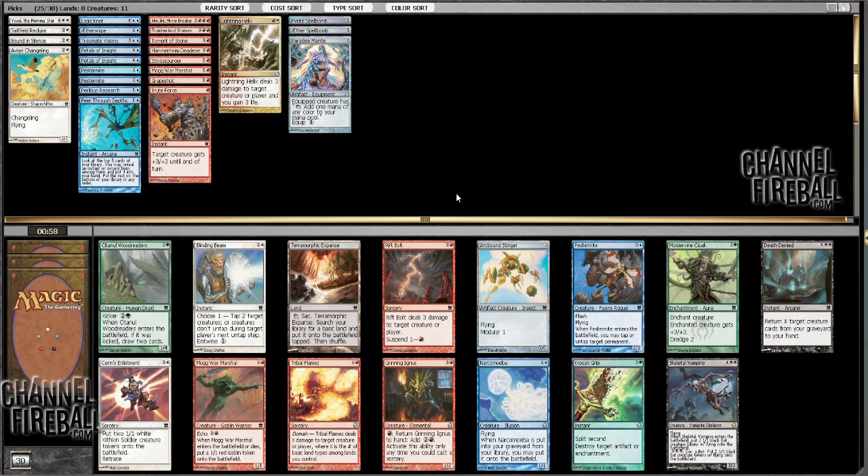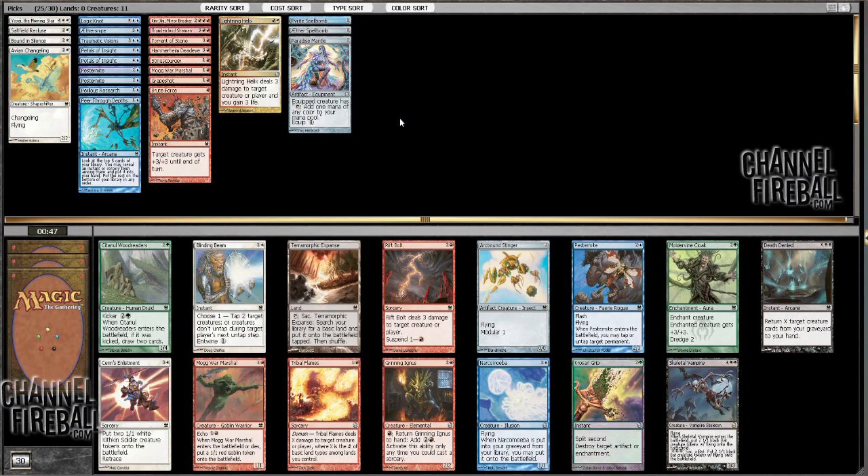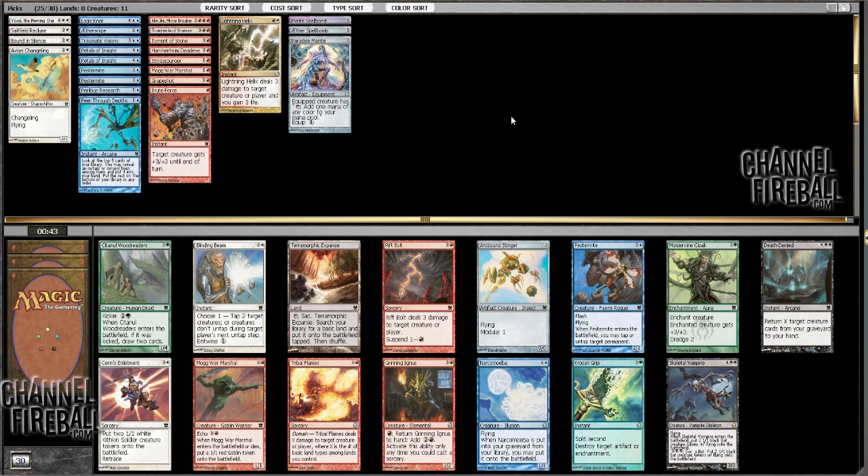I like Skeldal Vampire, but I already have a double-color off-color card that I think I'm going to end up not being able to play anyway. Oh, there's also a Terramorphic. There's a lot of fixing. I could take Riftbolt and hope to wield a Pestermite. That wouldn't be too bad, but Pestermite just seems sweet.